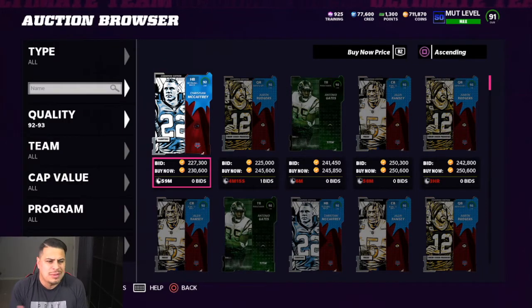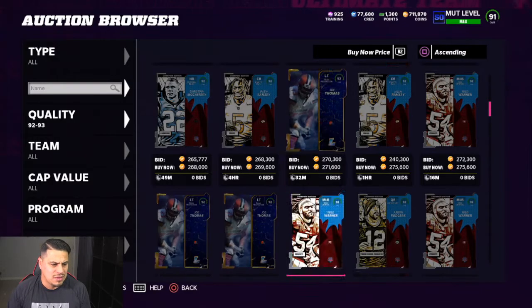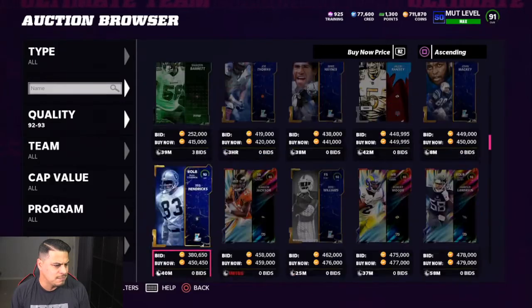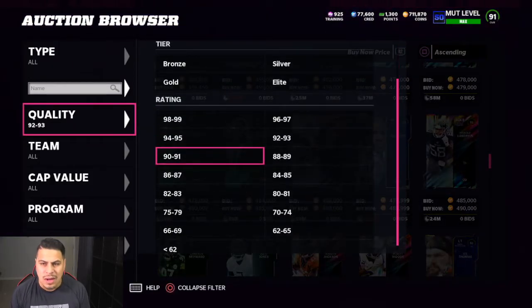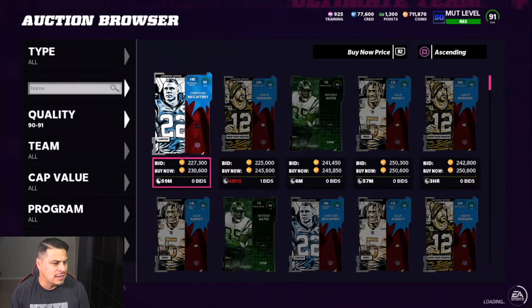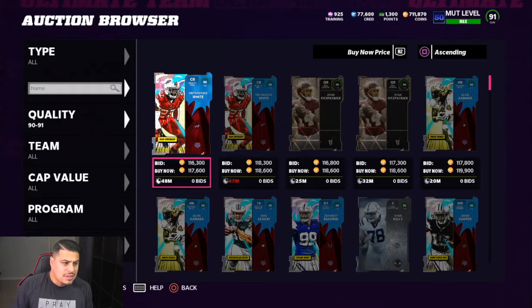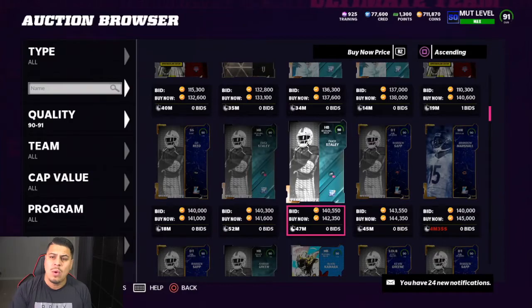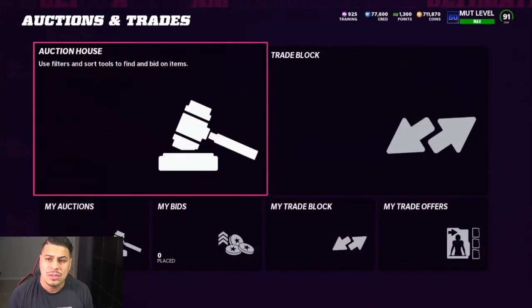Let's look at 92 and 93. The market value, I don't think has shifted very much. So these cards have come down to 30, but this is where they were at yesterday. 92 is about 250ish. Now let's look at 90 and 91s. These cards — not bad training value — 117K. Not bad for training. Training will be going down, so if you're going to buy a card for training, wait till tomorrow.